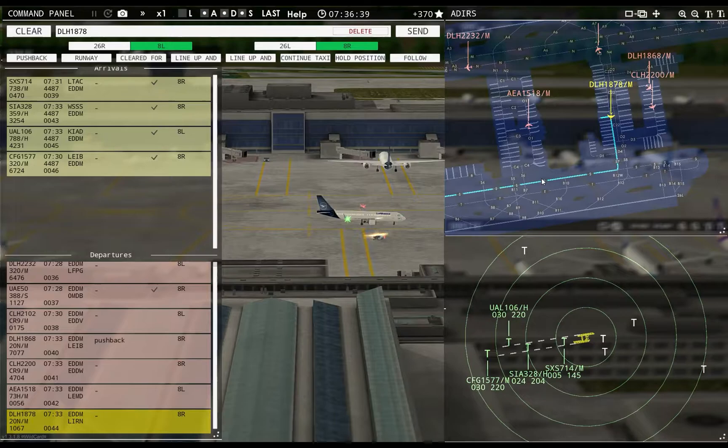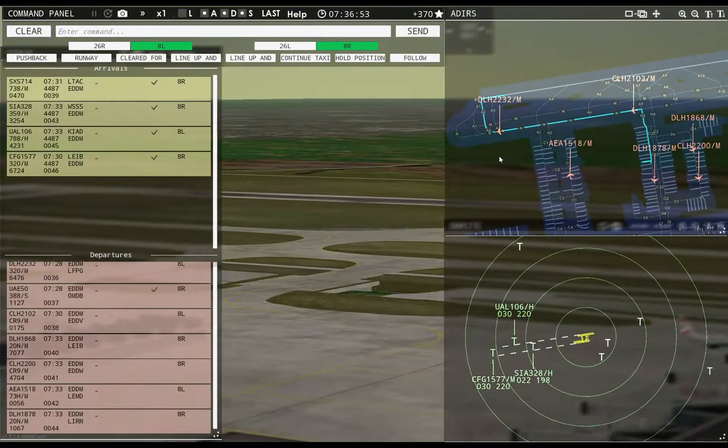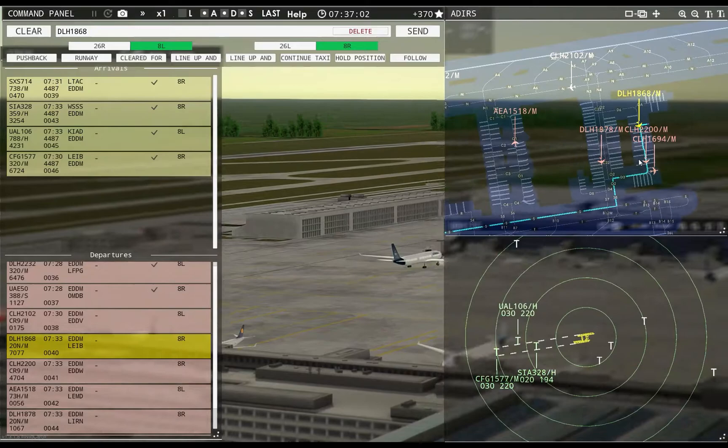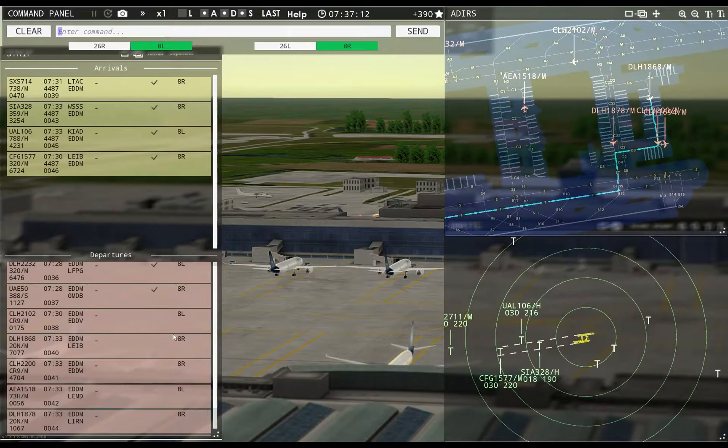Ground, Lufthansa 1878 requests taxi runway 8R — Lufthansa 1878, runway 8R, taxi via Tango. Ground, Lufthansa 1868 requests taxi runway 8R. Lufthansa 2232, runway 8L, cleared for takeoff. Lufthansa 1868, runway 8R, taxi via Sierra 7 Tango.